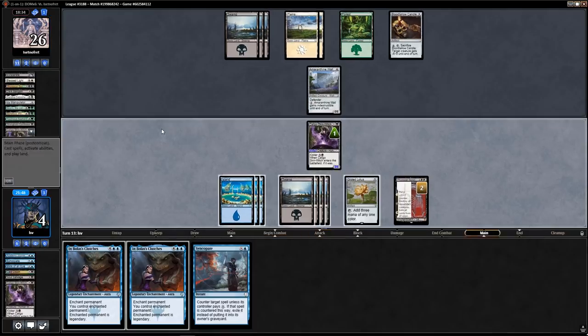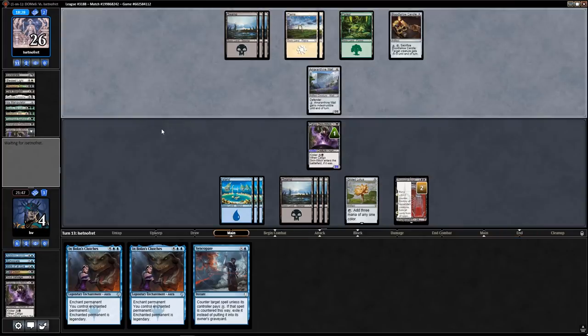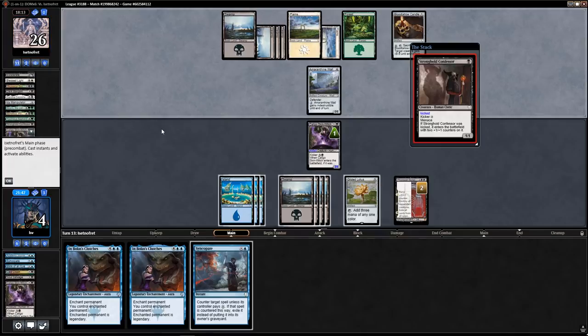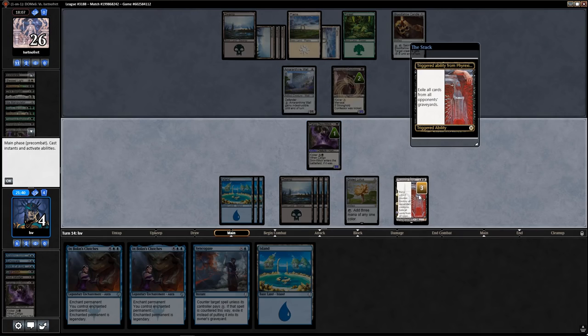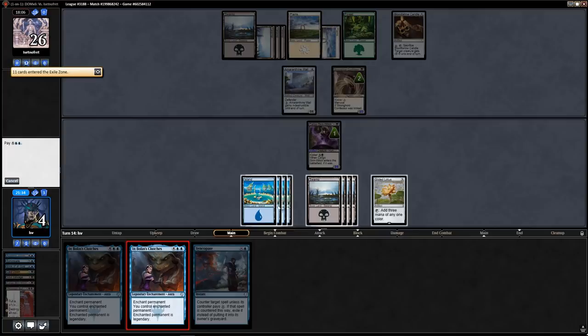Double Bolas's Clutches and a Syncopate — they did not want to use the Candle. What've you got? If it's good I'm going to steal it, but I might counter it — we'll see. Stronghold Confessor — I'm fine stealing that. They have no cards in hand; I can still Syncopate for two and I have a second Bolas's Clutches. Scriptures goes away and then we steal the Stronghold Confessor.